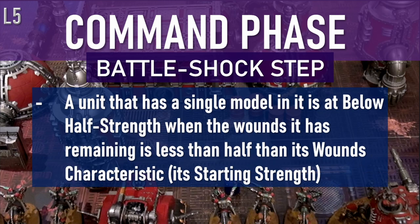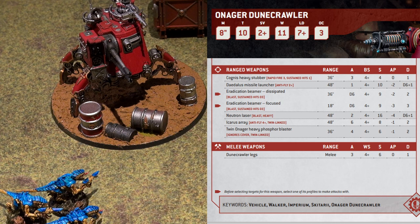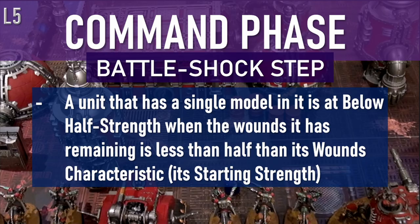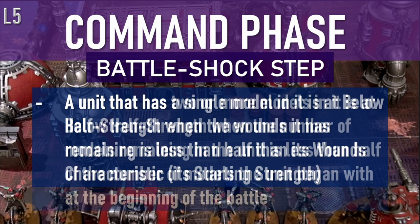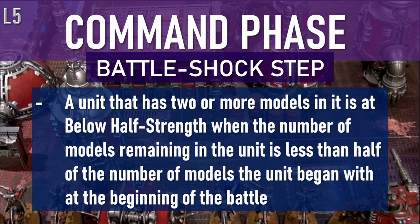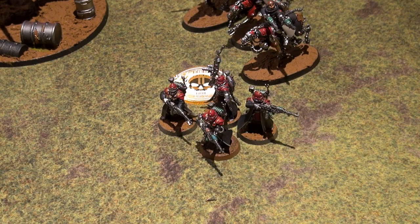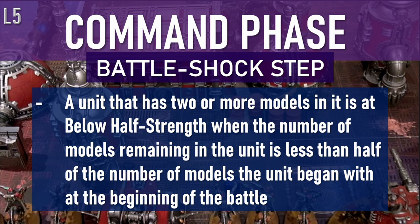When is a unit below half strength? When a unit has only one model in it, it is below half strength when the model has lost more than half of its original wounds — its starting strength, which is its wounds characteristic. When a unit has more than one model in it, the unit is considered below half strength when it has lost more than half of the models that originally made up the unit at the beginning of the battle. So its starting strength equals the number of models it originally had.